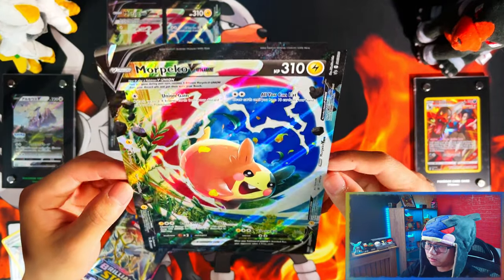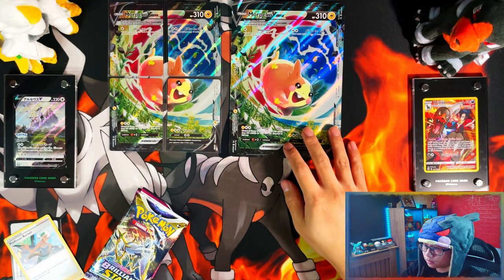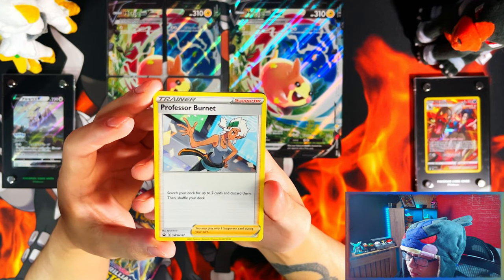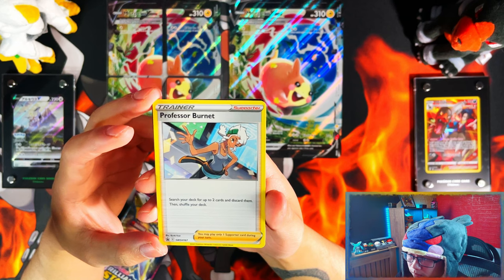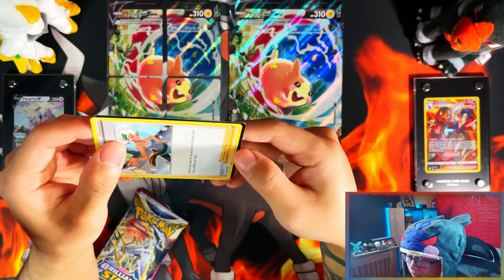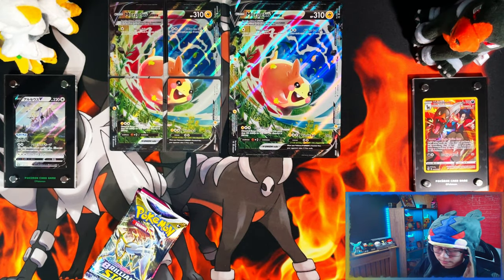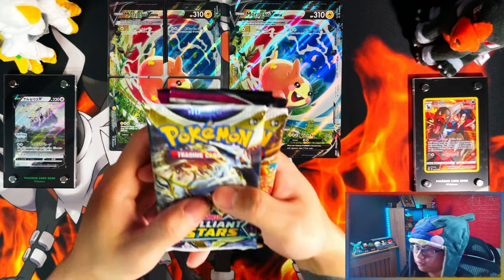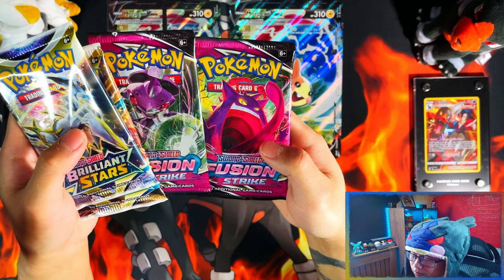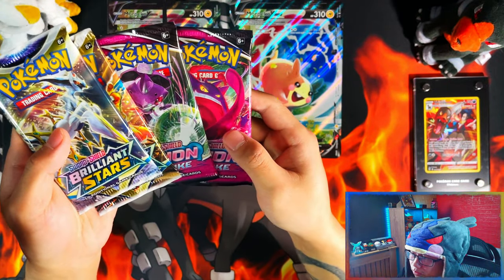So here is the Morpeko the Union. Let's leave that down there. You also get a Professor Burnett promo card. I believe you get these in all of the Union Special Collection boxes. And that's your code card. You get four packs — two Brilliant Stars and two Fusion Strikes. They could have added maybe a Chilling Reign or Evolving Skies instead of two Fusion Strikes, but that's what you get in them.